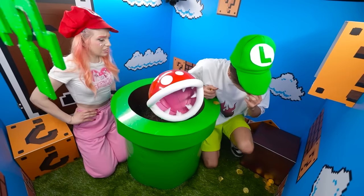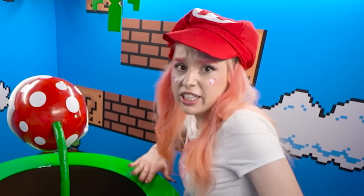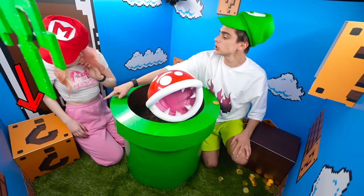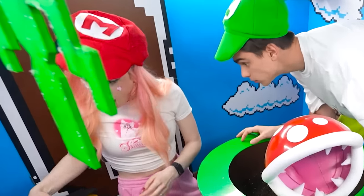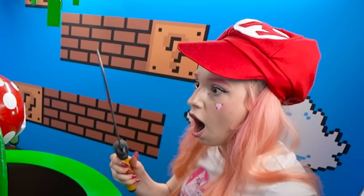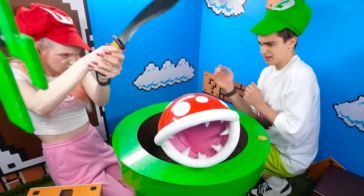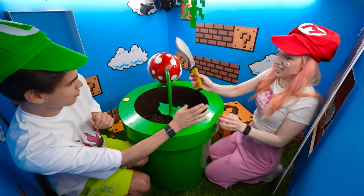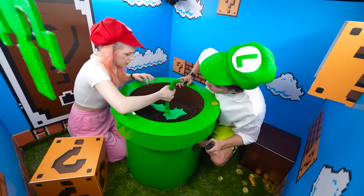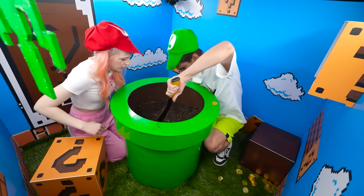Meanwhile I'll think of a way to get us out of here. First we need to neutralize this. How are we going to do it? Probably there's a secret weapon hidden around here. Look carefully — might be something sharp. Oh, a super sharp katana! Let me give it a try.